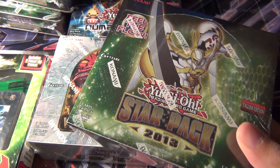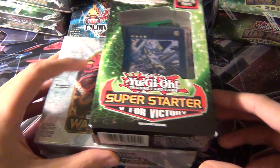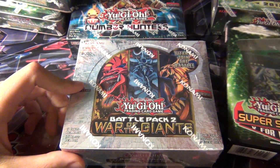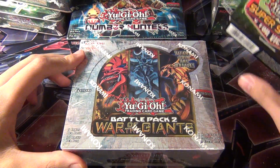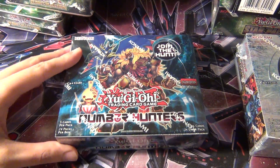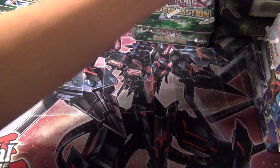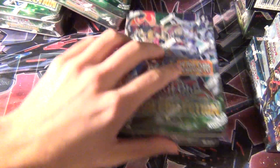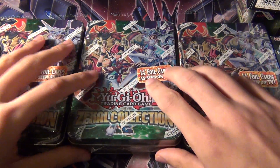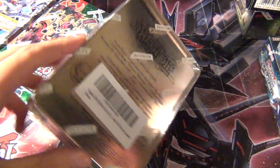Still not exactly sure what is in Star Pack because it's got a lot of packs. And then Super Starter V for Victory, the Starter Deck for 2013. We've got Battle Pack 2: War of the Giants, and we have the recently released Number Hunters. Today I decided to go in order of when these were released, and I think the Zexal Collection Tins came out first, so we're going to be opening up the three Zexal Collection Tins.